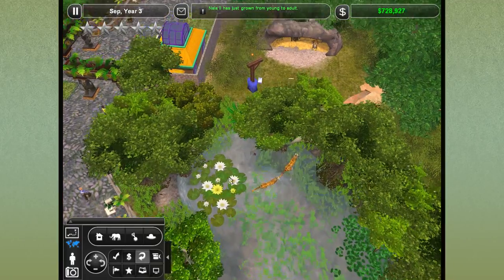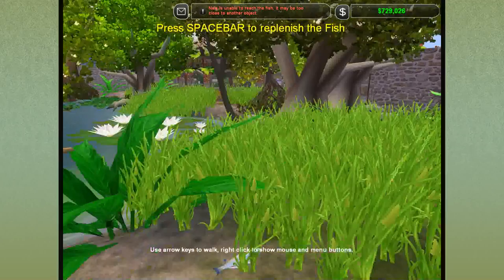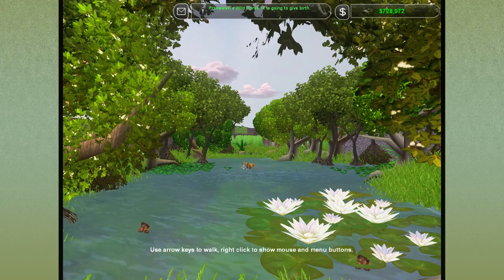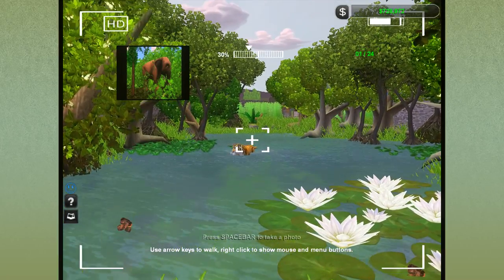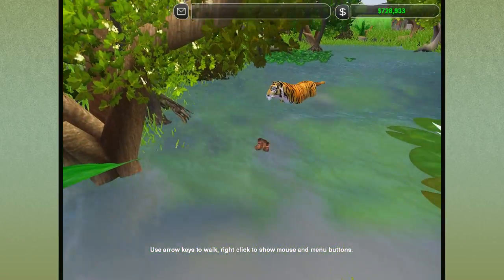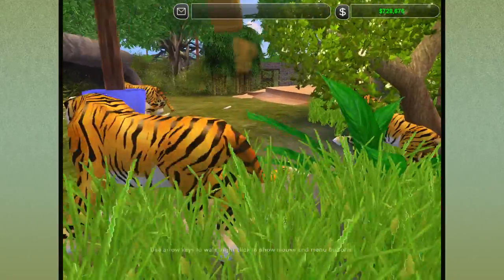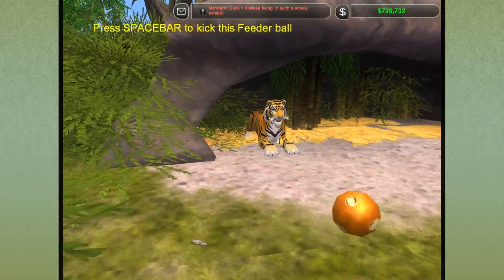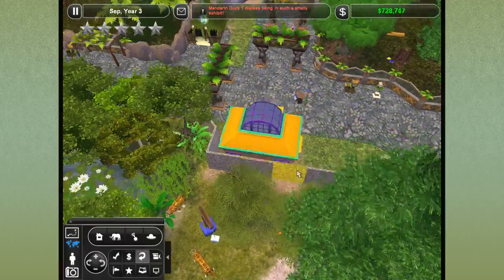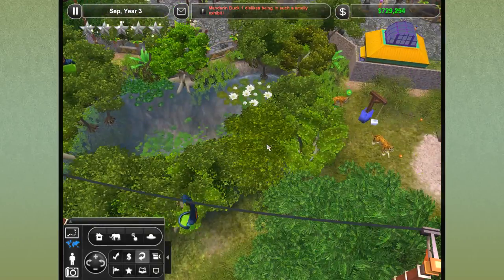Oh my gosh, just look at this — it's so pretty! I would love uploading pictures of these guys on Twitter. Oh, I swam right into the tiger poop — that's disgusting! I guess we should start releasing some of the tigers into the wild. And I hear like a bazillion bells going off — squeaky things — what on earth is that all about?